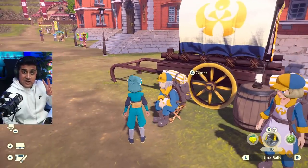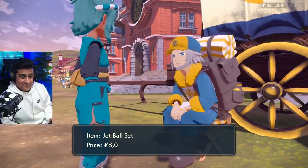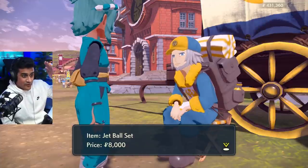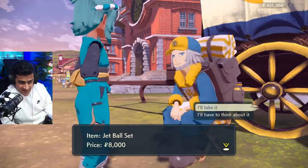Ginter over here is gonna have this special offer for you all the time. He's here to make that purchase after all. He has a Jet Ball set, it could be cake sets, it could be evolution items — we'll go over the whole list of stuff he has. He'll offer you an item or a set of items and he'll charge you for it.